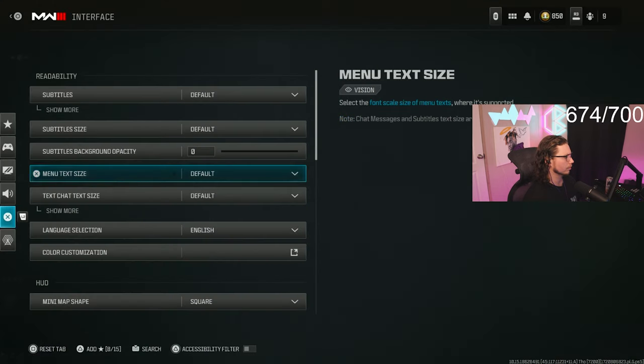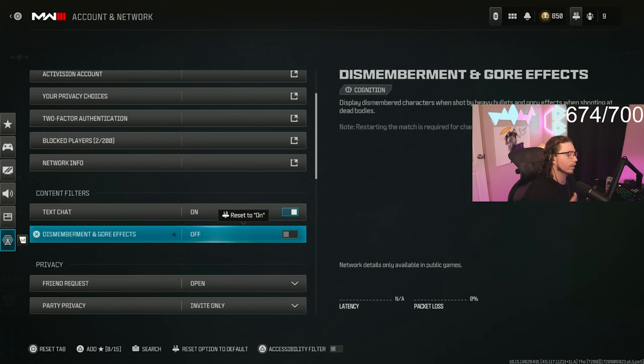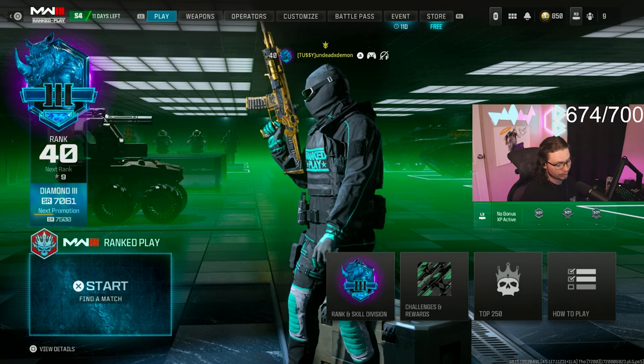In the game, go to account, then network, and go down to dismemberment and gore effects — turn that off because it will help your FPS. And those are the best PS5 settings both in the console settings and in-game.